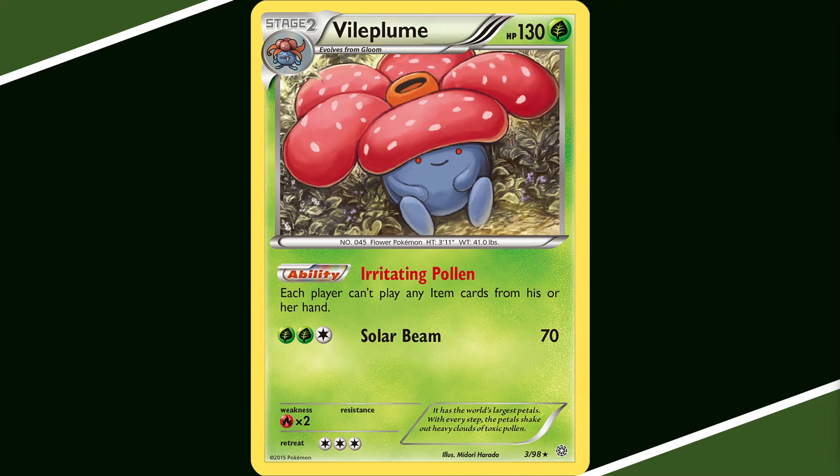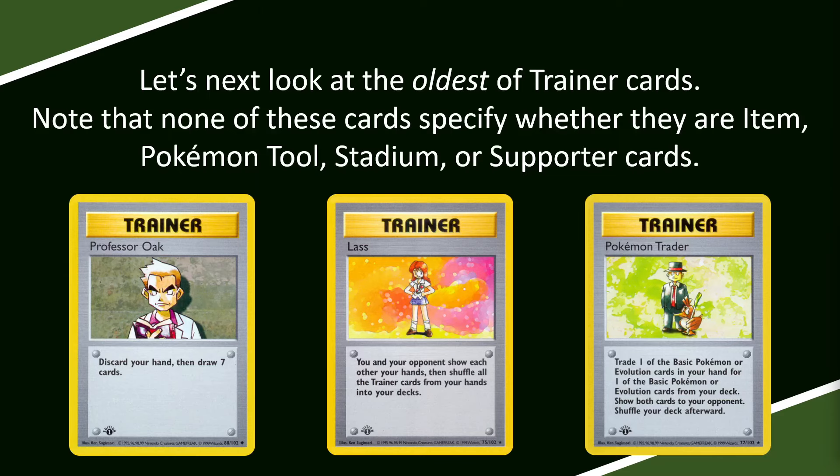Let's look first at cards that are a little bit older. These three cards here are all from Base Set, and not a single one of them specifies what type of Trainer Card they are. They're all old, obviously — other than being old, we have no idea what they are on the card, at least. They're not designated Item, Tool, Stadium, or Supporter Card. That's just not on the card. This is from a time before those type of designations existed.